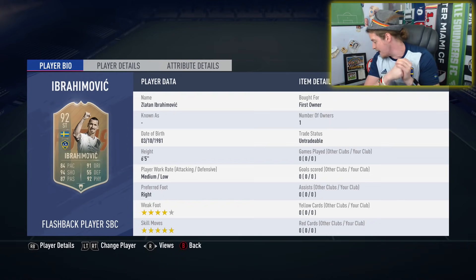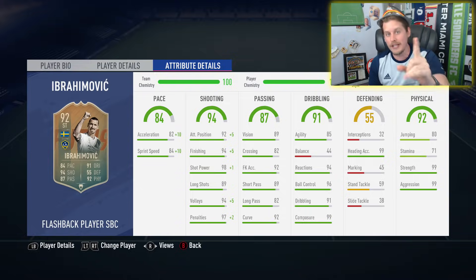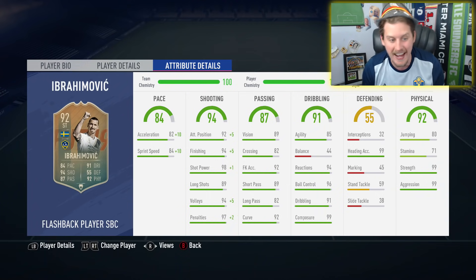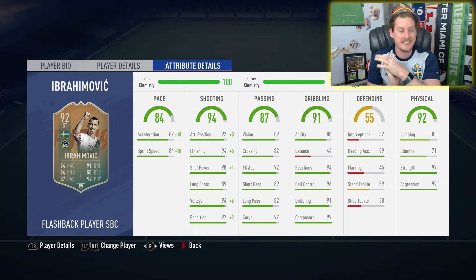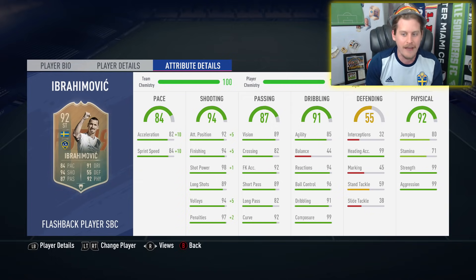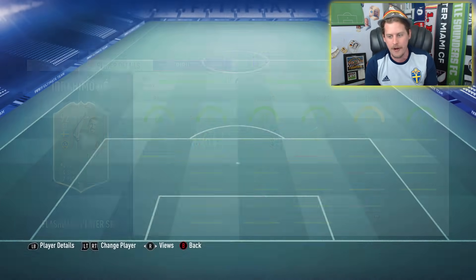We get some packs to open at the end of the episode, but we've got ourselves a 92-rated Ibra Ibrahimovic. Looking at the stats — 94 finishing goes up to 99 with the Hunter chem style, 84 pace, 89 long shots, 98 shot power. Not a keeper in the game that's going to keep that rocket out of the net. He's got 85 agility, 99 heading accuracy, 80 jumping is a little disrespectful, and 71 stamina. 99 strength — incredible.